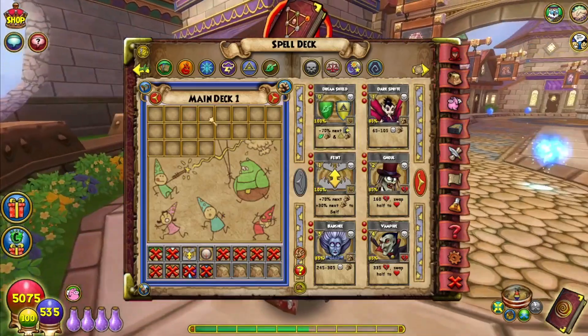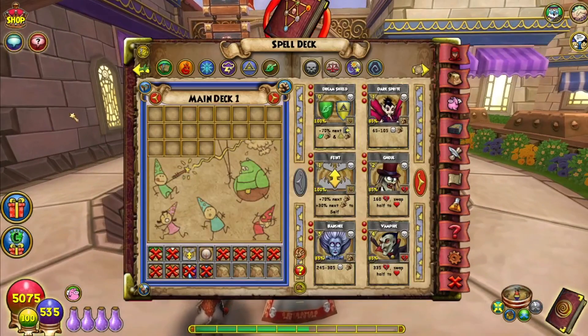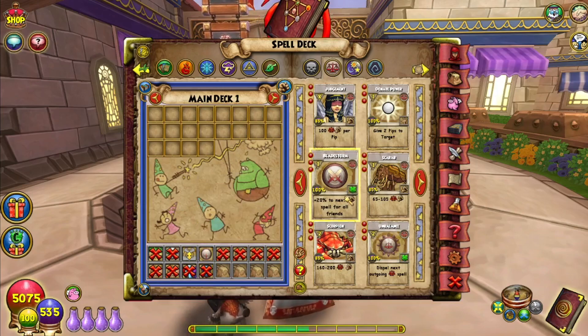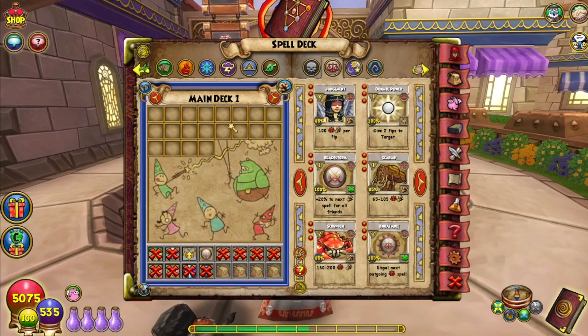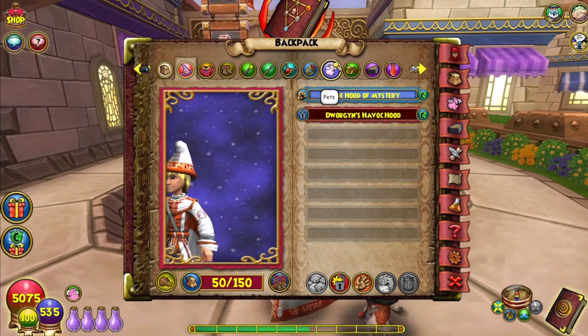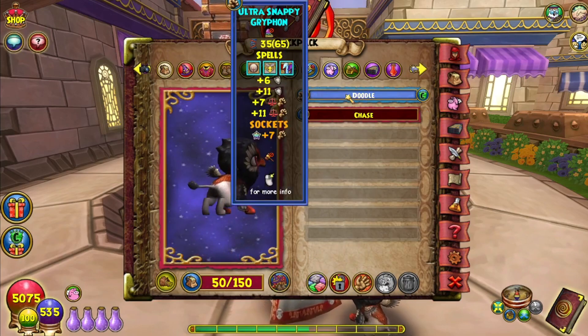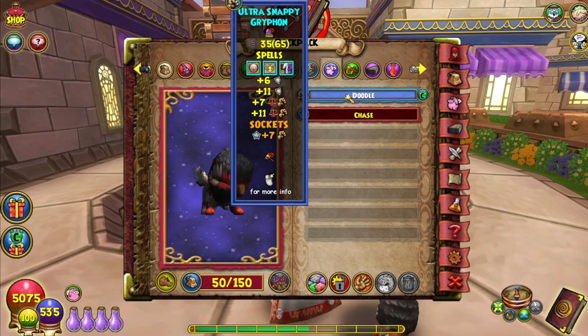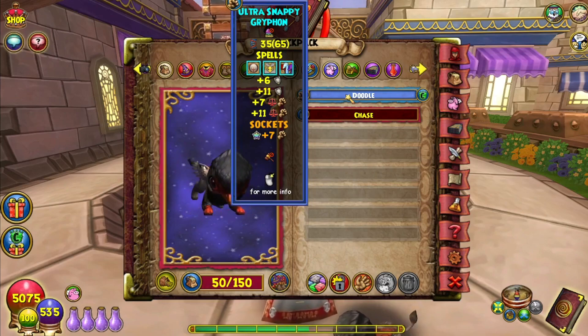A lot of people when they're thinking of a first deck think they need balance blades, scorpions, scarabs, wand hits. No. This is my deck for arc one. As you can see, I'm relying solely on my pet utility spells, and that's essentially it.